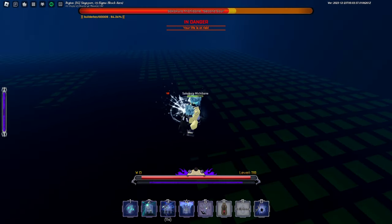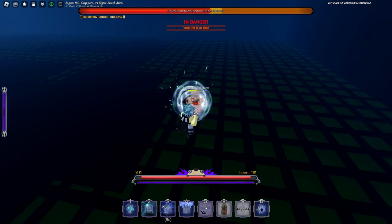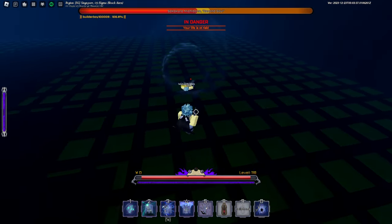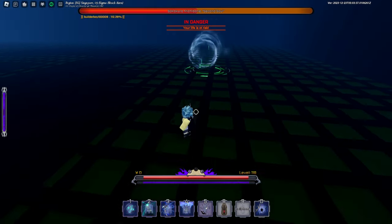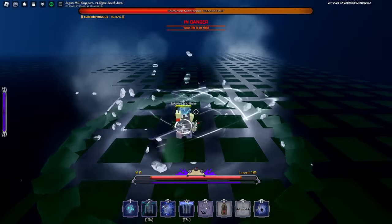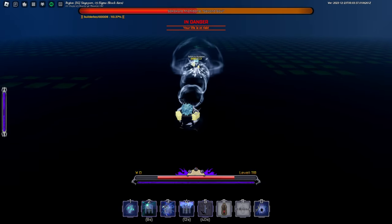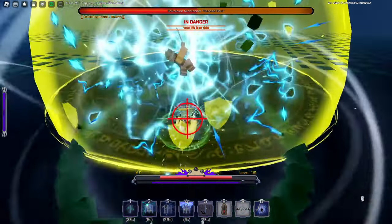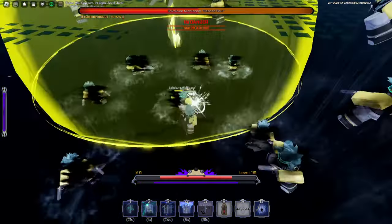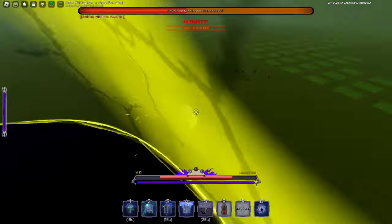I'm not even that high level — you don't need to be. You just need to know how to defeat this boss properly. Infinite air combo — see that. Now I'm giving this boss a little bit of knockbox and breaking him apart. Be aware of that evasive — the boss does use evasives. Just keep putting him in air combo.